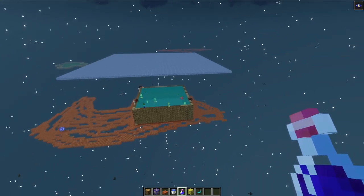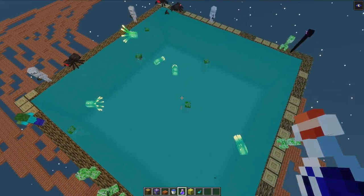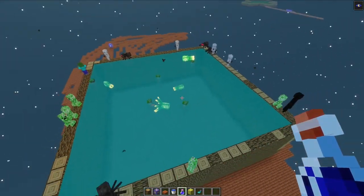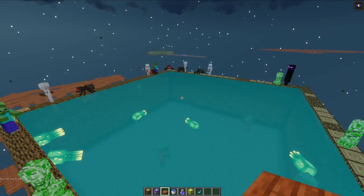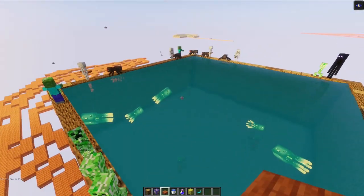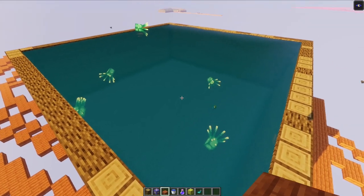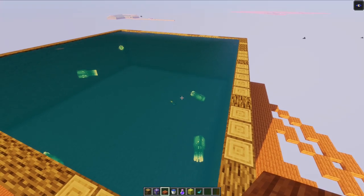It does look like the drowned are spawning in here — so that's a good sign. Drowned are spawning, they're kind of bobbing up and down. They sink down a day, even though they won't be burning because there's a roof over it. Okay, that makes sense. And now we can design a proper farm based on them sinking down during the day.